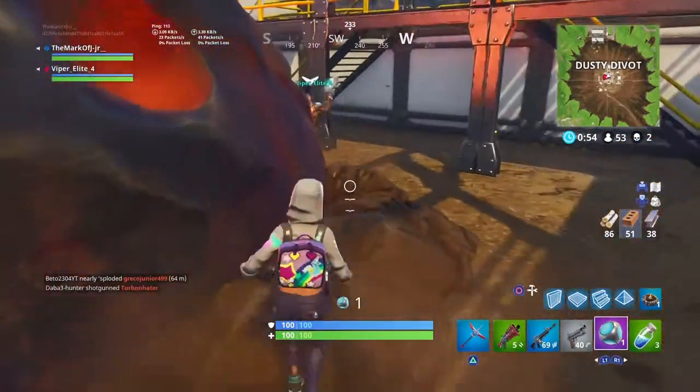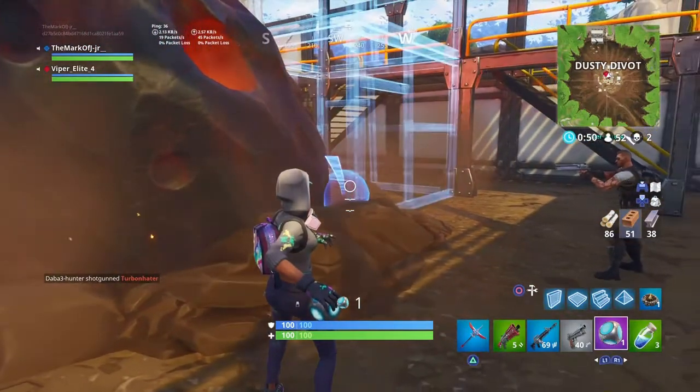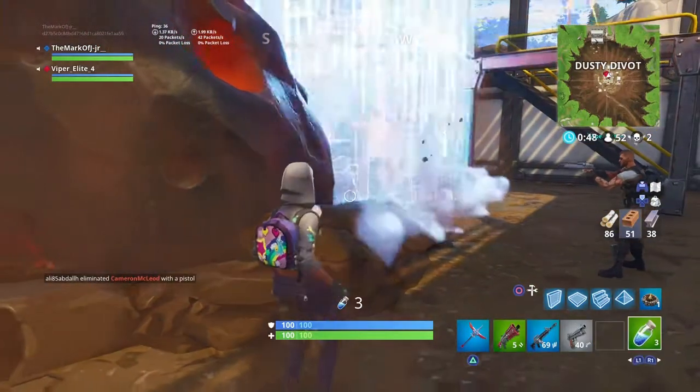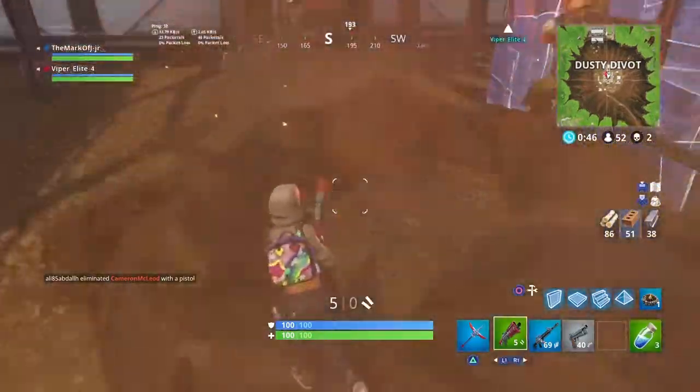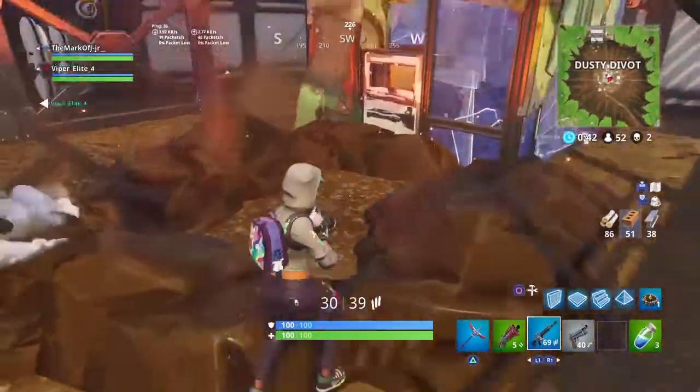So I figured this Port-a-Fort is gonna destroy this meteor. I see you can't pickaxe it, so I throw it down. At first I throw it and I didn't see it destroy anything, and then I was like oh my god — it's gone. It's actually gone. It still makes that sound when you're near it, like a little radio.